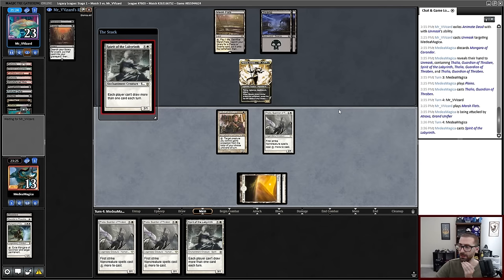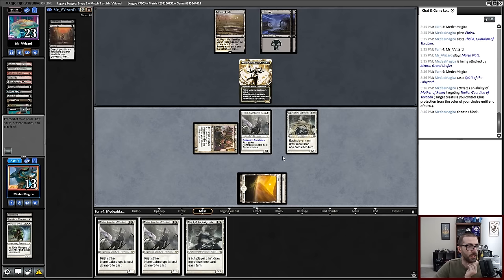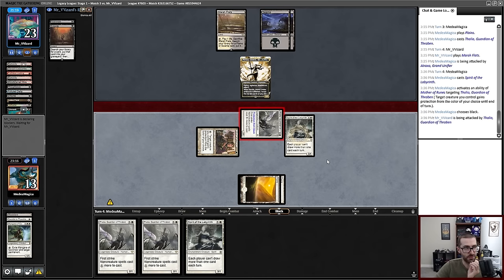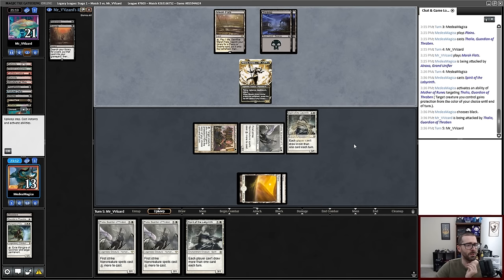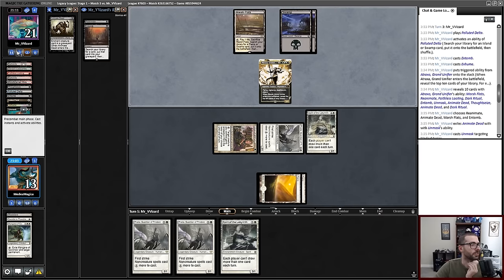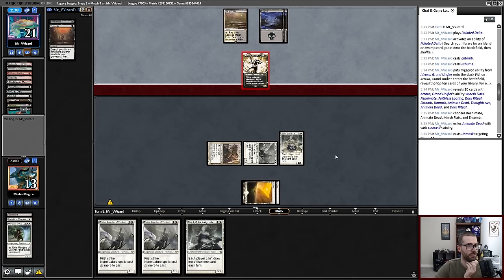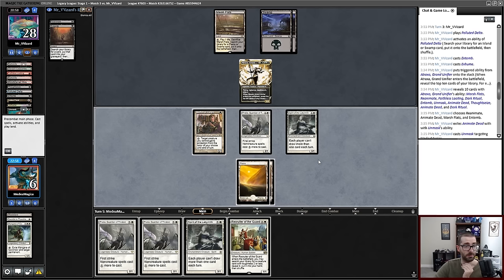I will go ahead and Spirit of the Labyrinth, Mom targeting Thalia, give pro black, bash in for two points of damage. I could be wrong, but it feels like an objective misplay by my opponent — they could have reanimated this turn. I don't get to capitalize on that mistake unfortunately. I am dead to the flyer. GG.